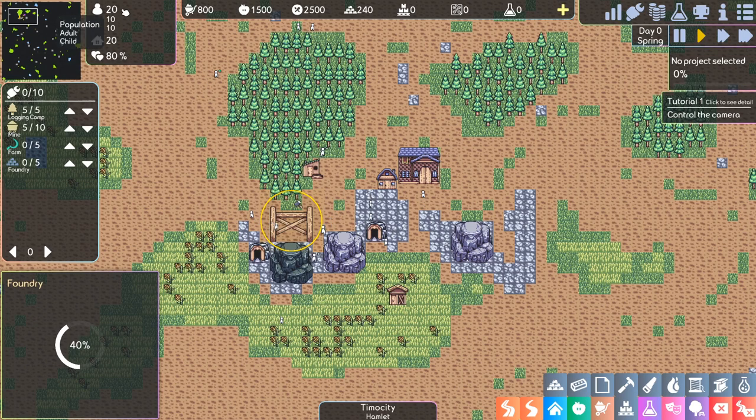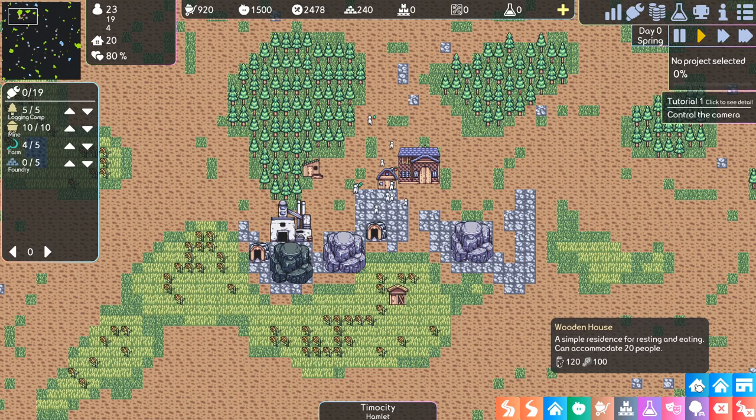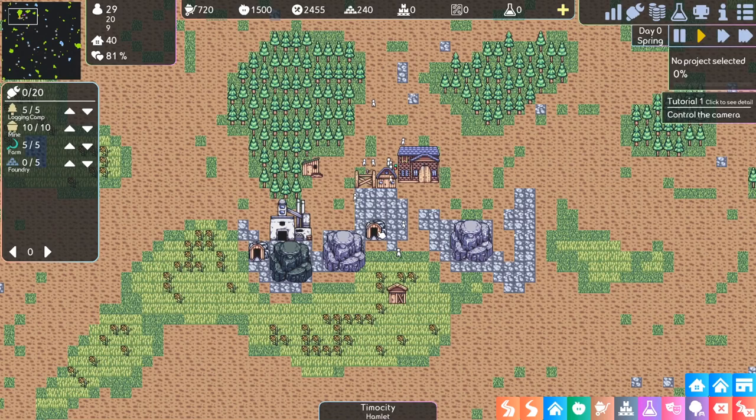In this game, the way the population works depends on happiness, not on house space or housing capacity. Because we have 80% happiness, the population will explode — that's exactly how the game calls it. So something to keep in mind: right now we can get more people than we have houses for. Let's build an additional wooden house to have multiple near each other.